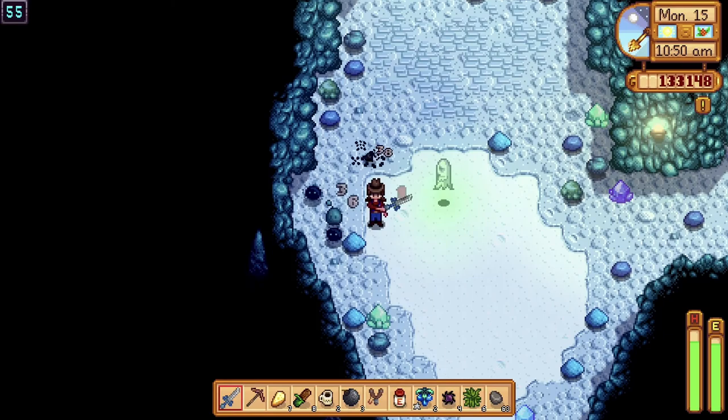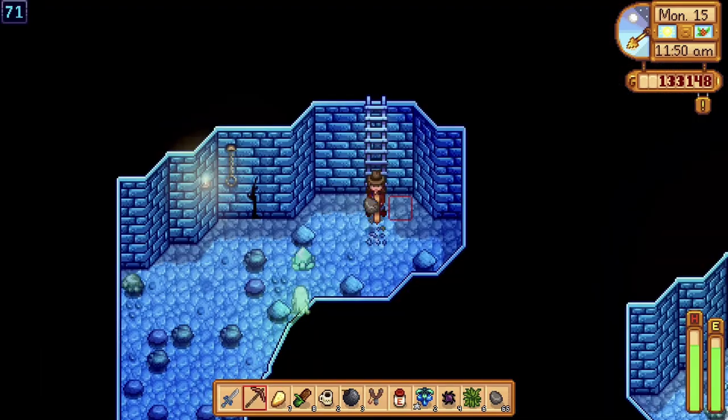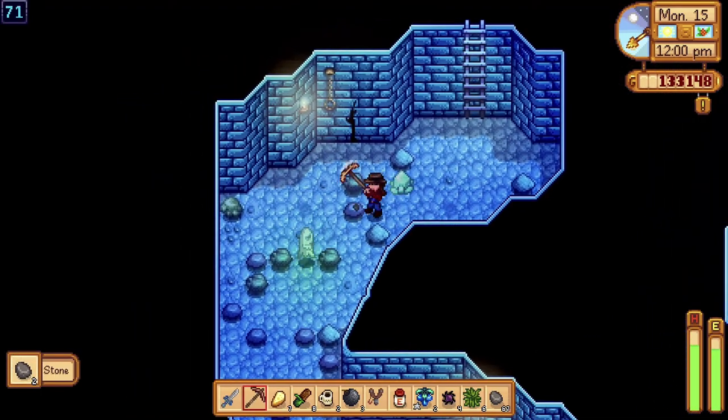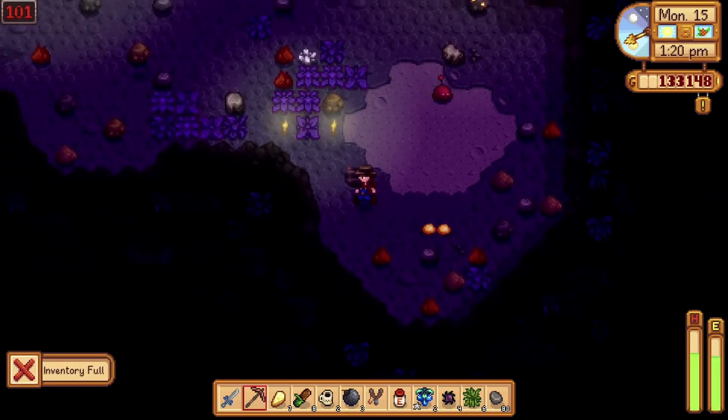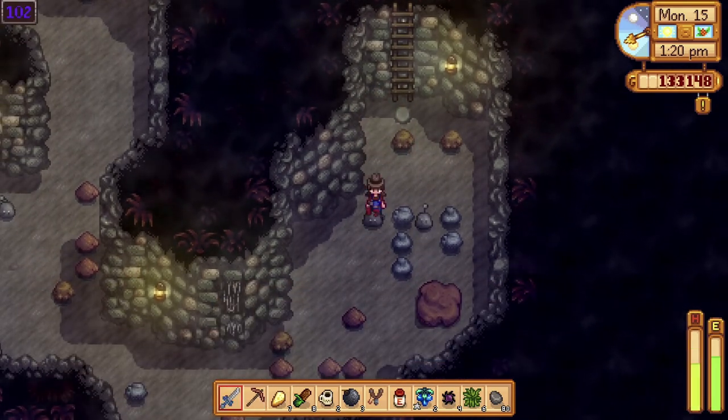Every level has its own theme, enemies, gems, and ores to be found. The deeper you go, the more valuable items you get and the harder the enemies are.